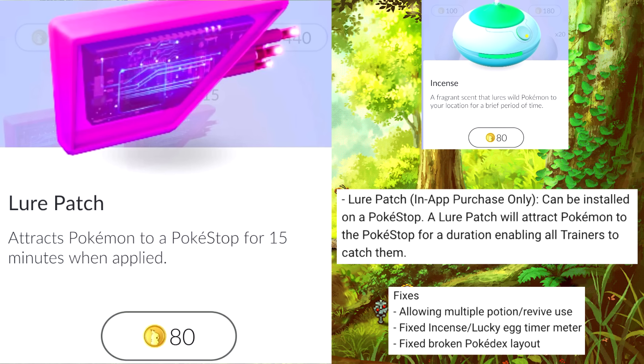Let's start with the Lure Patch. As you guys know, Lure Patch was added in this update. It lures Pokémon to a Pokéstop for 15 minutes and it costs 80 coins, but it works for all players around the Pokéstop. Now if you're just thinking about yourself, it's better to use Incense, because Incense can be used anywhere and it will lure Pokémon to you for 30 minutes — a longer period and more Pokémon all to yourself.